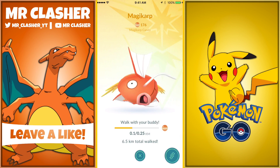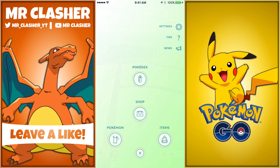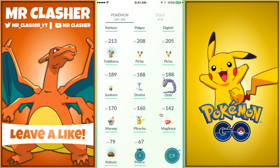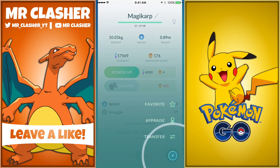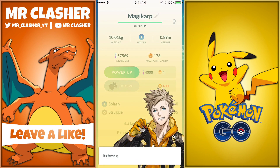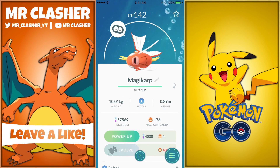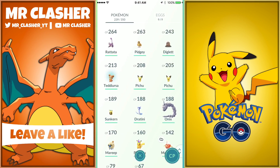My goal is to get to at least 200 candies, maybe 250, so I can get closer to evolving into Gyarados. The Magikarp appraise is really strong — its best quality is HP and its stats are the best I've ever seen. If I evolve this it could become around 2900 CP, so I'm super excited for that.